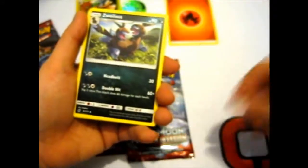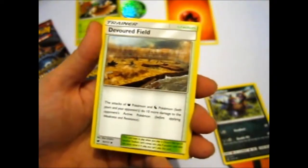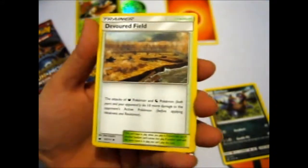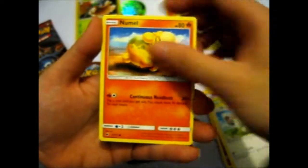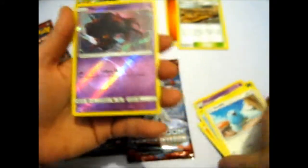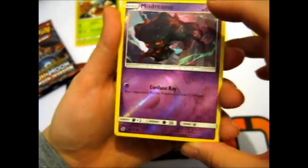Fire Energy. Zuvailos. Devoured Field — that reminds me of the field from Lion King 2, or just the section of the Lion King in the first movie. The Haunter. Exeggcute. Vincino. Mumil. Swinub, just kind of make a little snow blanket there. Swablu. A reverse Misdreavus — that's very pretty — with a Confused Ray. That's the only thing it has, which has no damage but a lot.